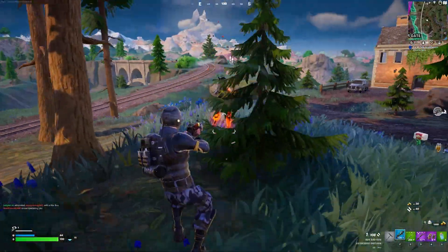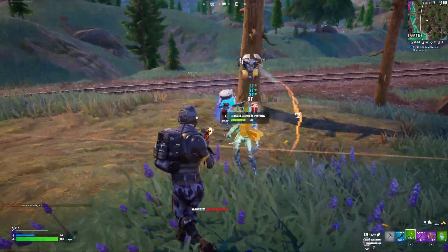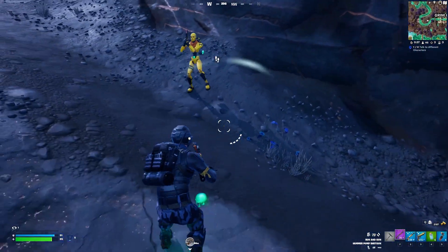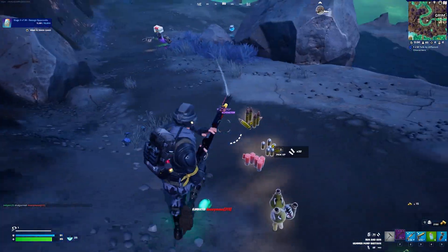Now when you do find an enemy player, you can either fight them or run away. The end goal of the game is to be the last one standing, so if your health is too low, or you run out of ammo, or you just don't want to, you don't have to fight everyone you see. But if you do choose to fight, don't be a sitting duck — a moving target is harder to hit. The closer you are in a fight, weapons deal more damage, so fast movement is crucial.